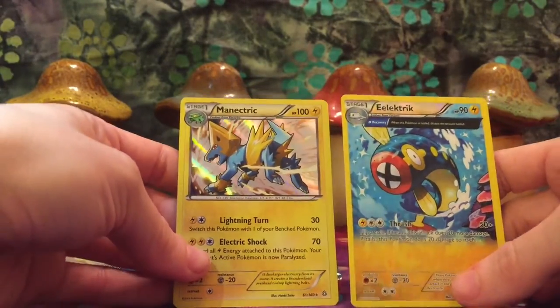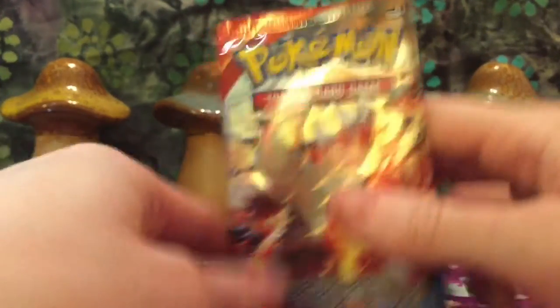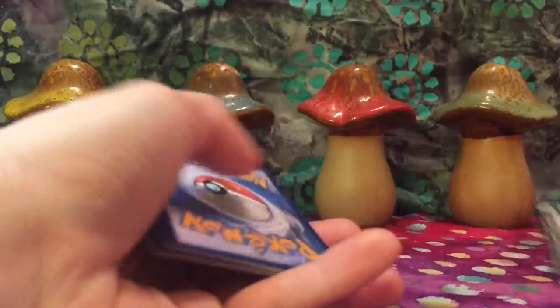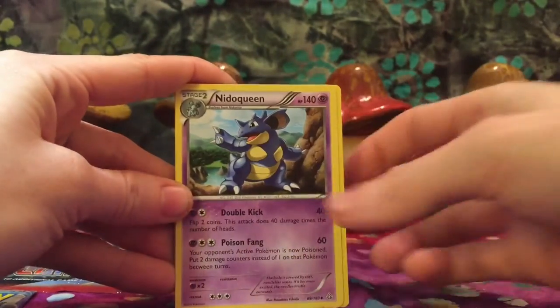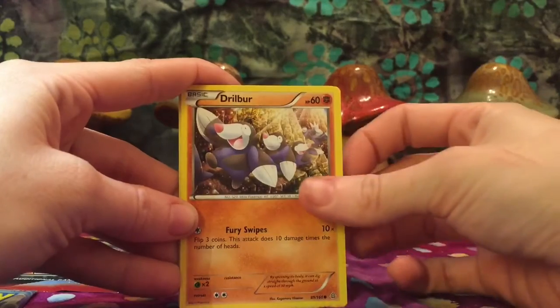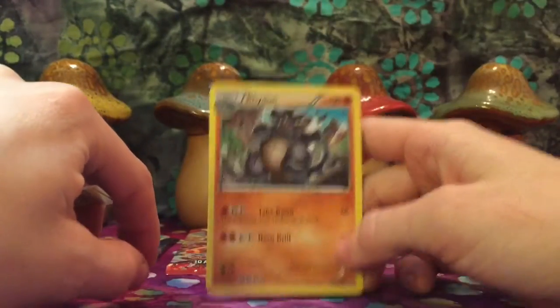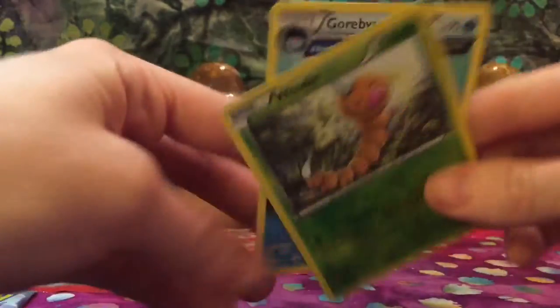Alright, let's do this Groudon — so fierce! Ancient Trait Nidoqueen, Barboach, Hone Edge, Electric Drillbur, Skitty. Reverse Holo Weedle, nice. Super sneaky Groudon in the back, and for our rare is a Gorbis — nice Gorbis Ancient Trait.